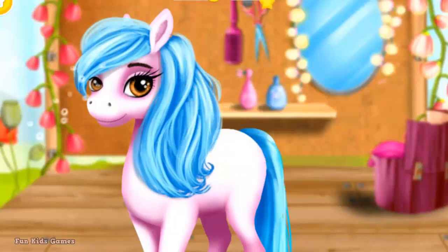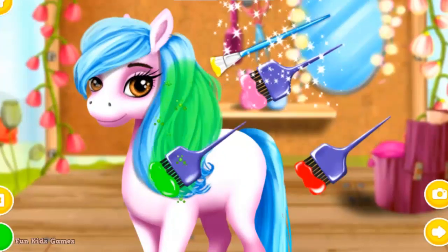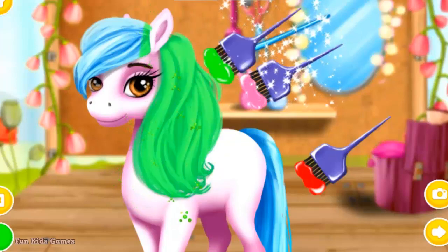Now draw your clothes. Choose the color you like and paint her. When you're done, click the photo button.